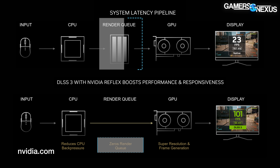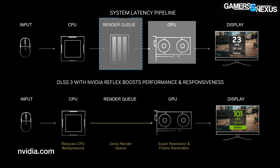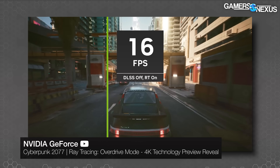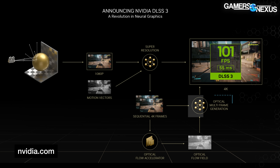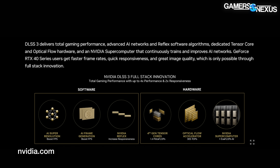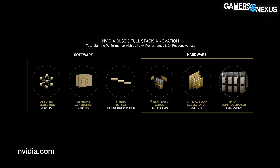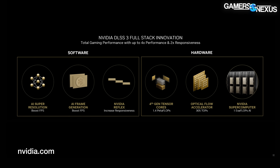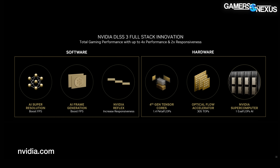DLSS 3 removes the standard render queue from the pipeline to reduce latency. Frame analysis is performed jointly by Ada's tensor cores and optical flow accelerator, running multiple AI models per frame to examine both game geometry vectors and optical flow vectors. Optical flow finds how pixels in one image correlate to pixels in a subsequent image — an ill-posed problem per NVIDIA, since not all pixels will correlate between frames.